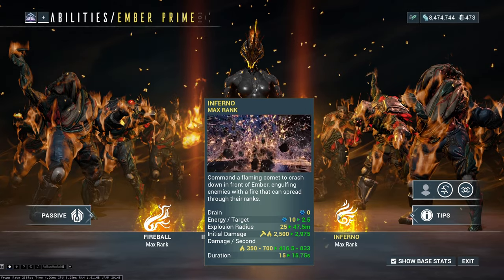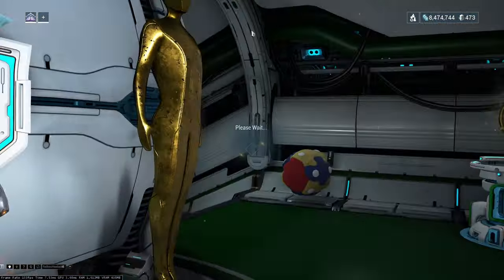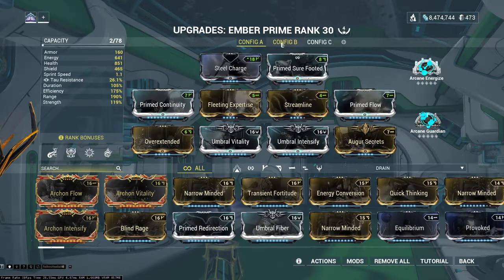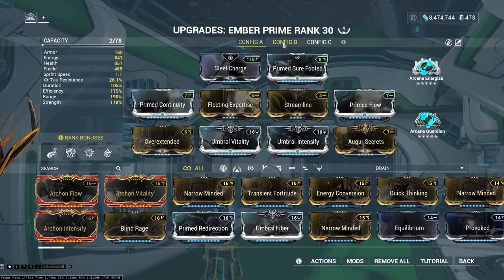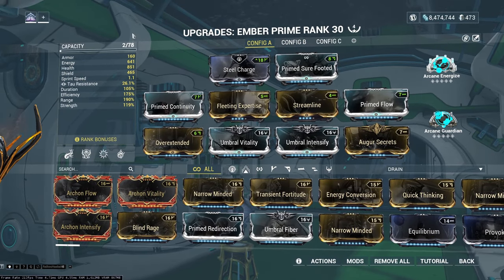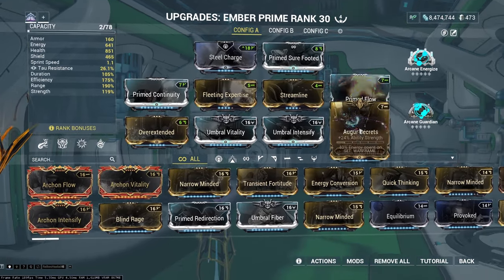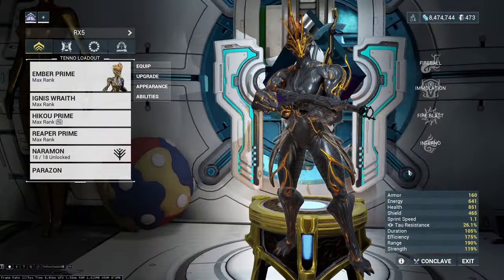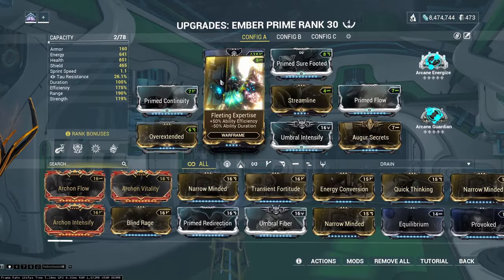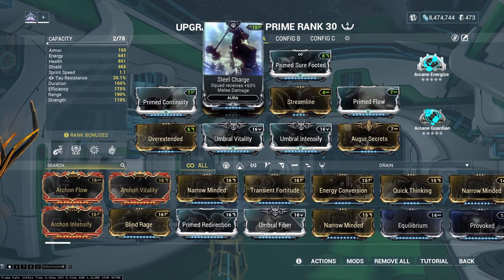Shall we take a look at the abilities? Yeah. Should we take a look at the mods? Yes. So I only have one real build for Ember. There are quite a few things you can improve upon, but I'm going to give a basic overall build in case you don't want to be using Archon Shards, and then a build based upon Archon Shards fully maximizing Ember's abilities.